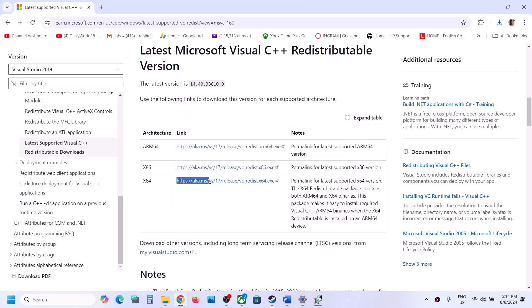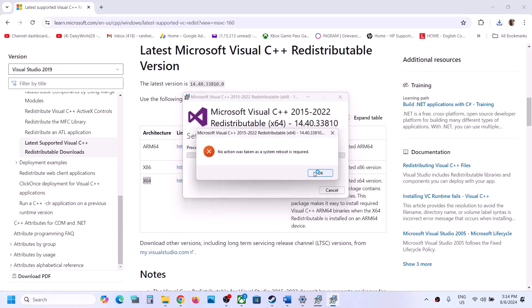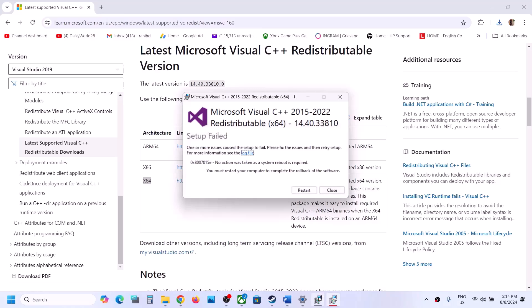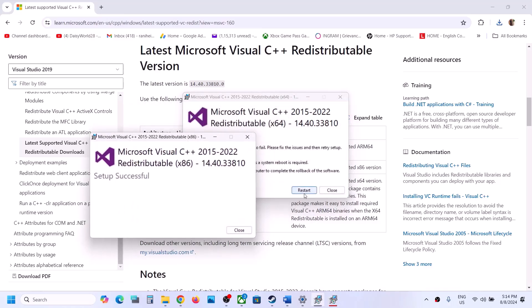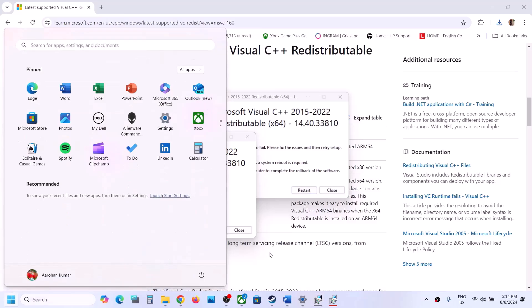Click Yes to allow, then download the x64 file as well and run that exe. Again, if you see Repair click Repair, if you see Install click Install. Make sure both x86 and x64 are installed. Once both are installed, click Restart — a restart is required after this. After the system restart, launch the game and check.